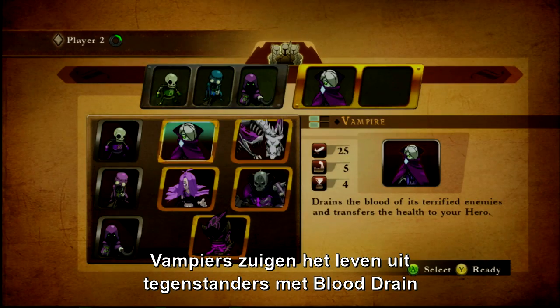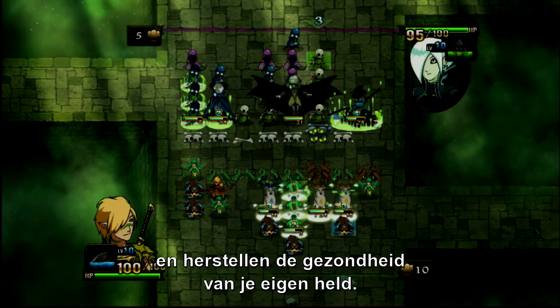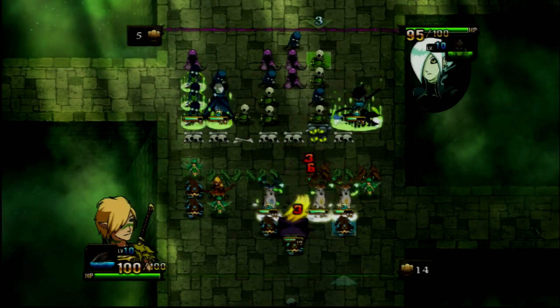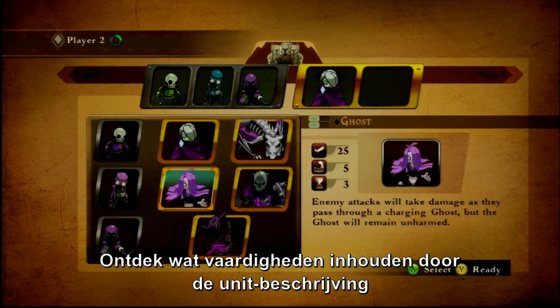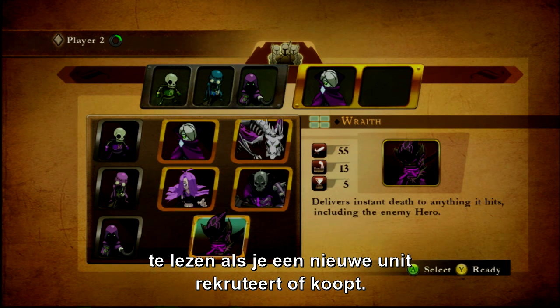Check out the Vampire, whose Blood Drain ability drains health from the enemy hero and restores life to your hero. You can scope out all the abilities by checking out the unit description when recruiting or purchasing a new unit.